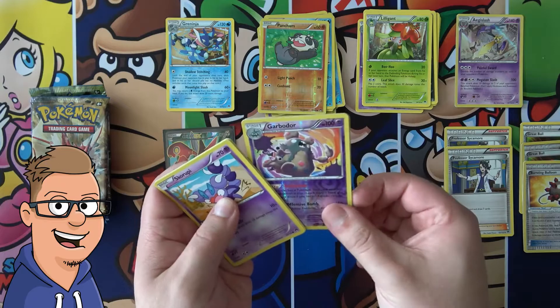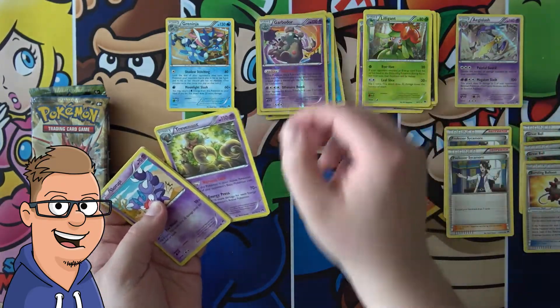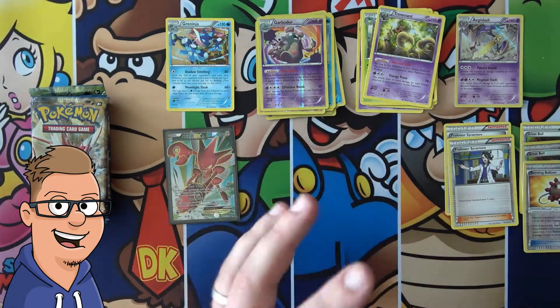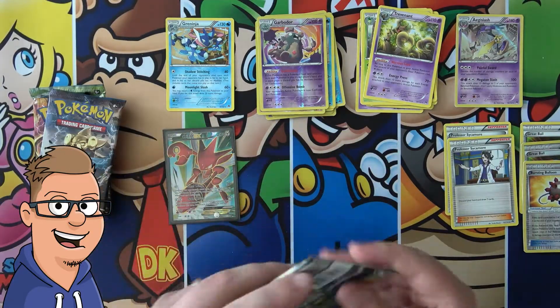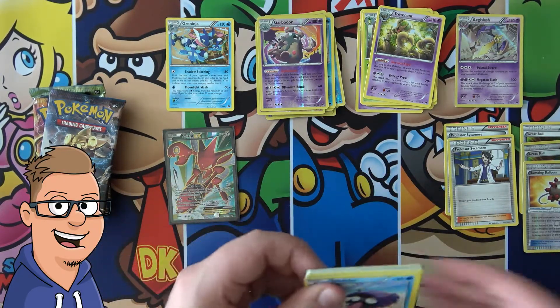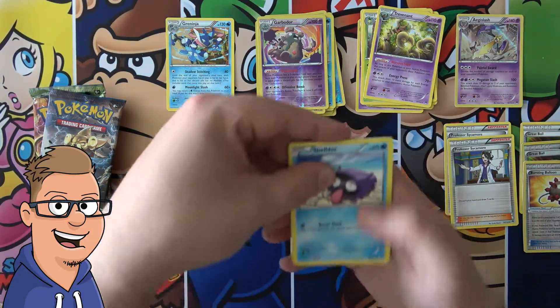Chikorita, Garbodor Reverse — might actually be better than Trevenant, but again I don't know. Bayleef — awesome Pokemon, Gen 2, you know I love Gen 2. Can we just have one more EX for this part of the opening? That would be great. Thank you so much, Breakpoint Booster Box.